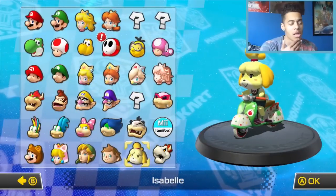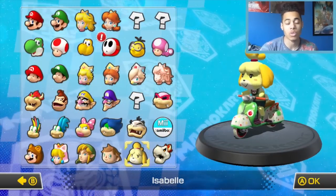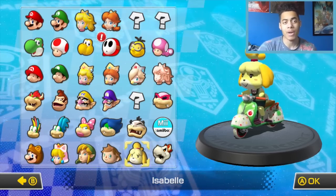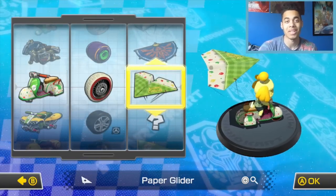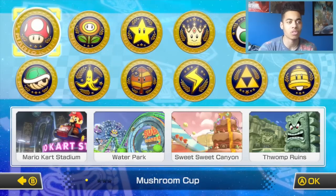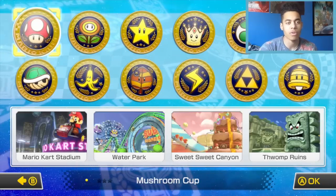So we'll go 200cc. It is very tough I must admit. We have done it on the new courses which we didn't really have any experience with. So today we're going to go with Isabelle. We've done it already but we'll actually use her new vehicle which is the City Tripper. We'll go Retro Off-Road Wheels and then the Paper Animal Crossing Glider to finish off the match.